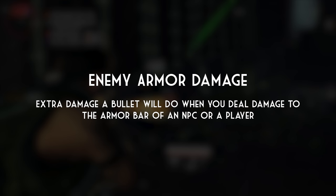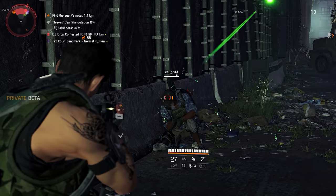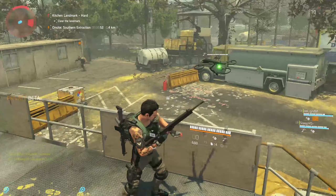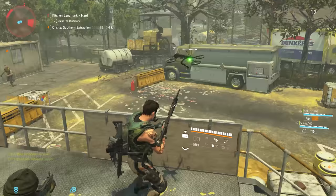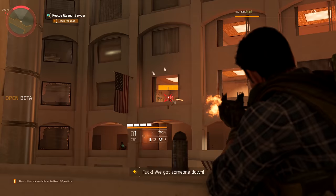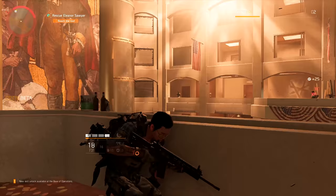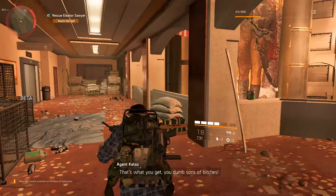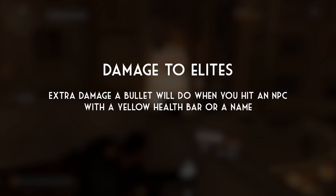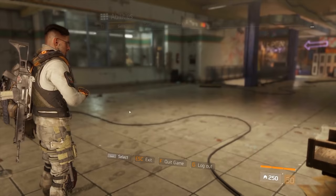Enemy armor damage is extra damage you deal to the armor bar of either an NPC or a player — the armor bar is the white bar above the health bar, present on every player and on purple NPCs. Health damage is the opposite: it's extra damage versus the health portion that comes after the armor bar, especially effective against red bar mobs since they have no armor to begin with. Damage to elites is extra damage dealt to NPCs with a yellow health bar or named NPCs, usually referred to as bosses.